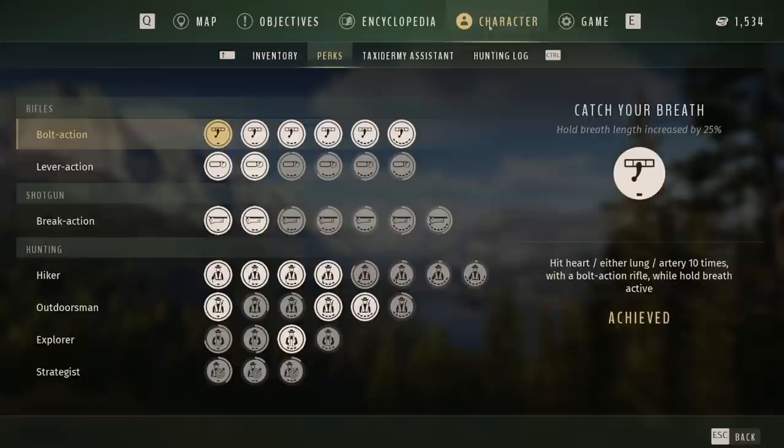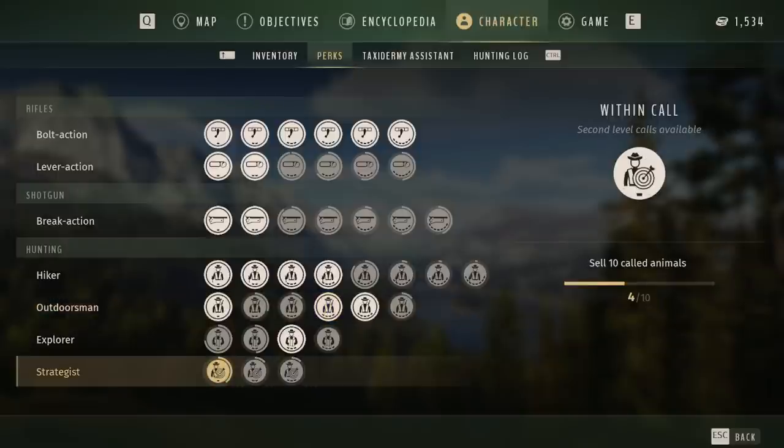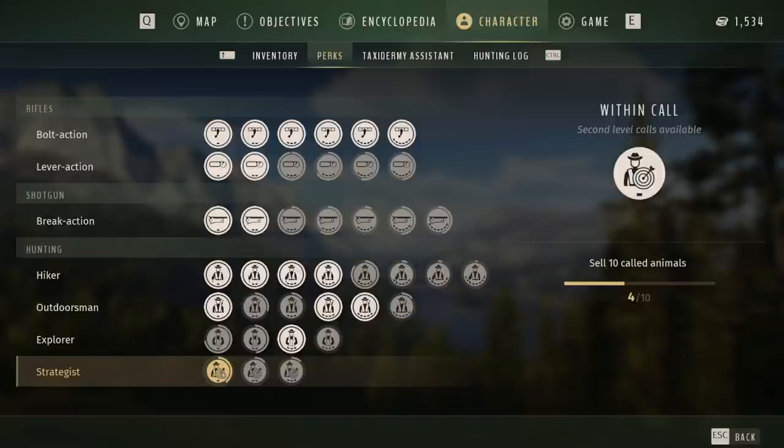Let's look at our perks here. When you go into character, there's actually a bonus for being unconscious - 10 times. I've only done it three times. Second level calls available - sell 10 called animals. So that brought us from three to four. We need six more. I think I'm gonna have to kill six more females until we can level up the next level of callers.